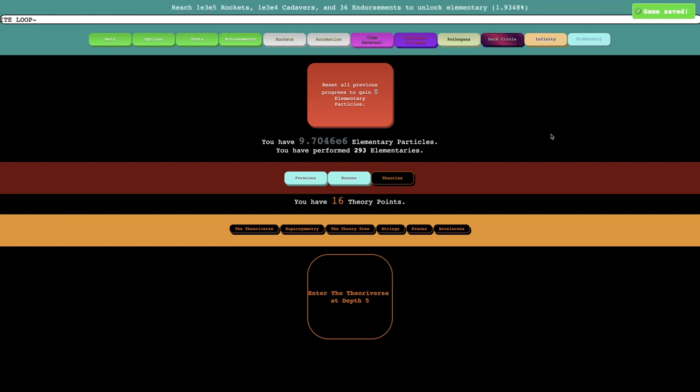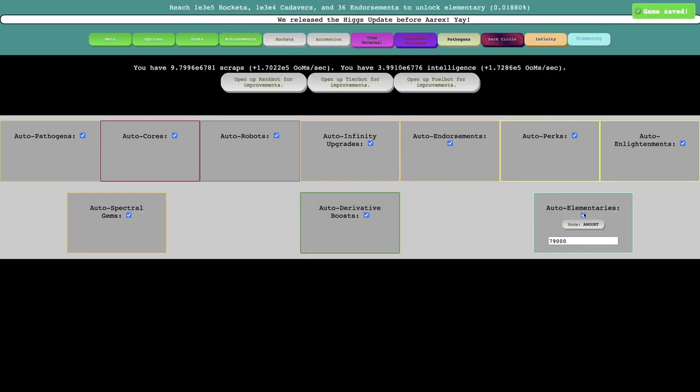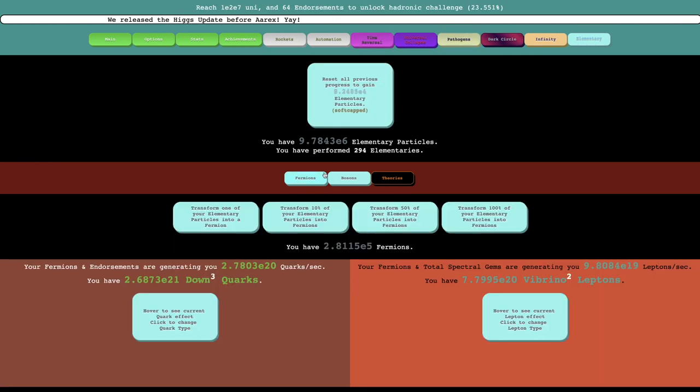Hi, Super Spruce here, back with another Distance Incremental video, episode 20. You can see, while I've not performed as many elementaries as I might have liked, it's still a decent amount of elementaries. I'm going to disable auto elementaries for now — it's $294.